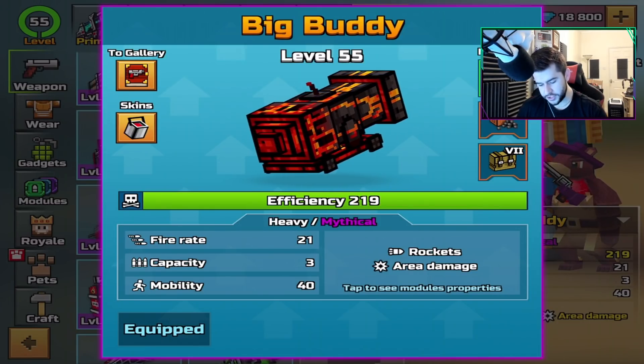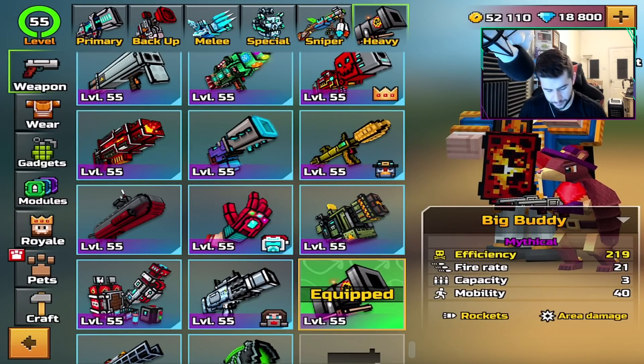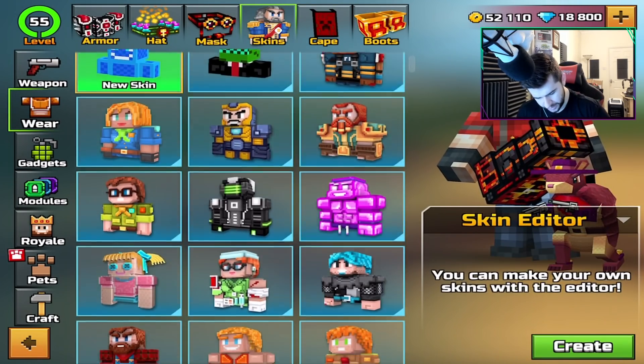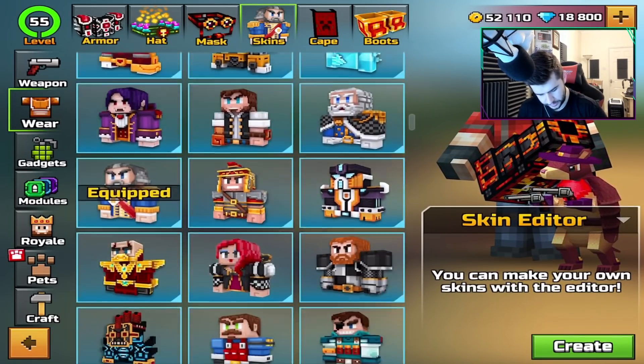The area damage in combination with the damage radius should be the perfect combination. As for my skin — it's a pirate rocket, so we're going to use the pirate skin because I haven't used it in quite some time either. Skeleton Pirate — seems perfect for today's video.